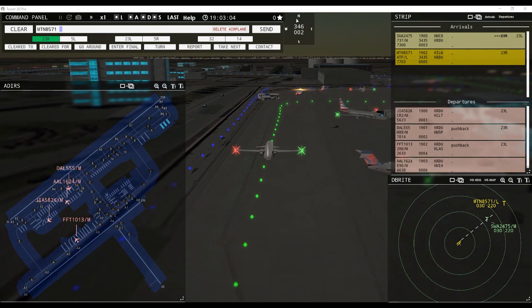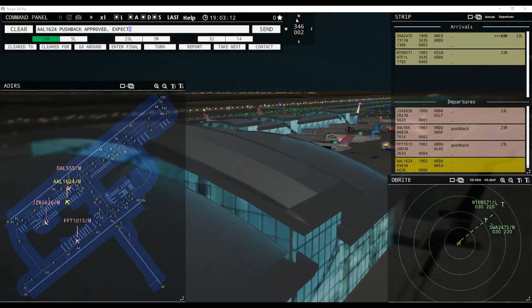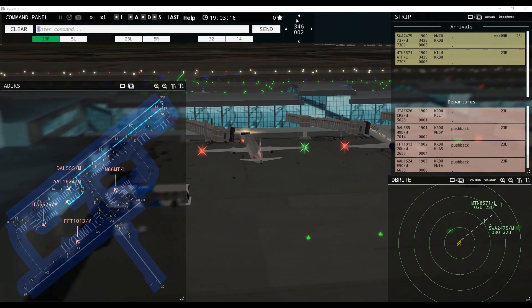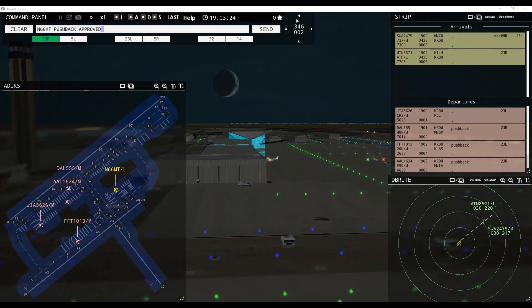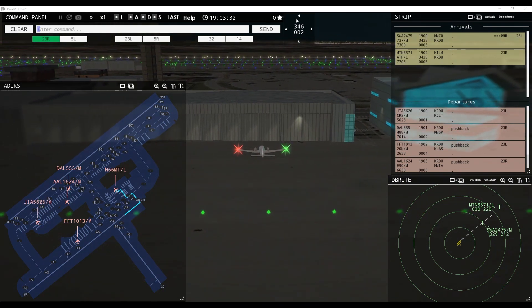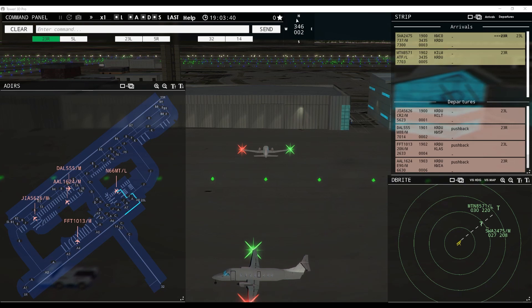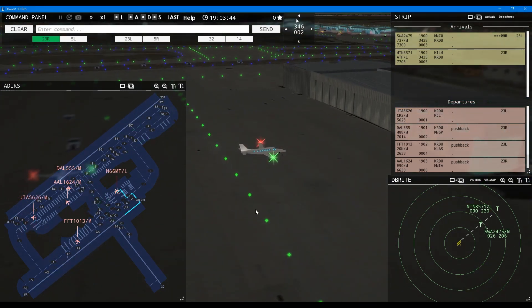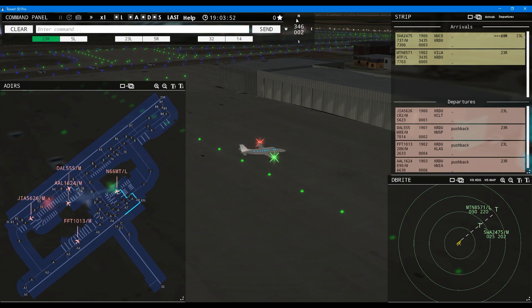American 1624, request pushback — we're certainly getting quite a few departures. American 1624, pushback approved, expect runway 23 right. 66 Mike Tango, request pushback — 66 Mike Tango, pushback approved, expect runway 23 left. Actually I'll put him on runway 14 — we'll have a departure down that way, should be good. Interesting — they have a reverse opportunity, reverse gear, but then again, who am I? I'm not a pilot.